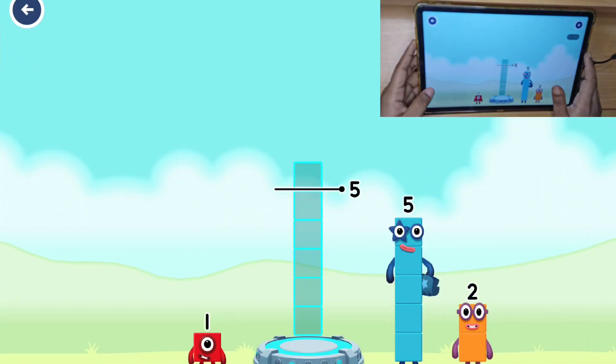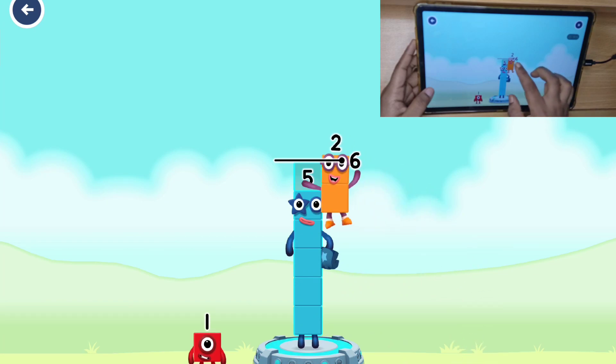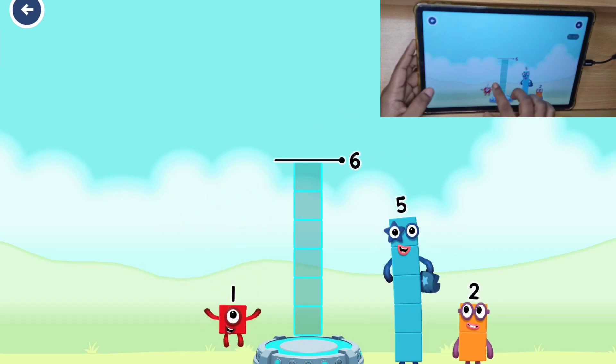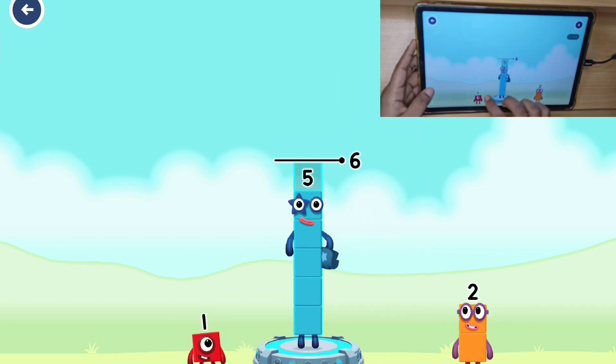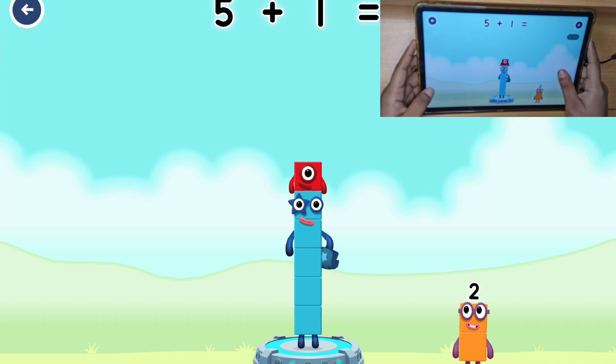Add number blocks to make 6. First attempt with 5 and 2 — you've got too much there! Try a smaller number. Correct answer: 5 plus 1 — you cracked it! 5 plus 1 equals 6.